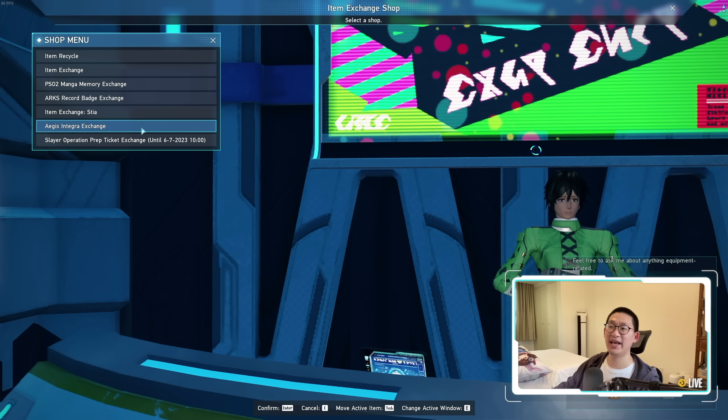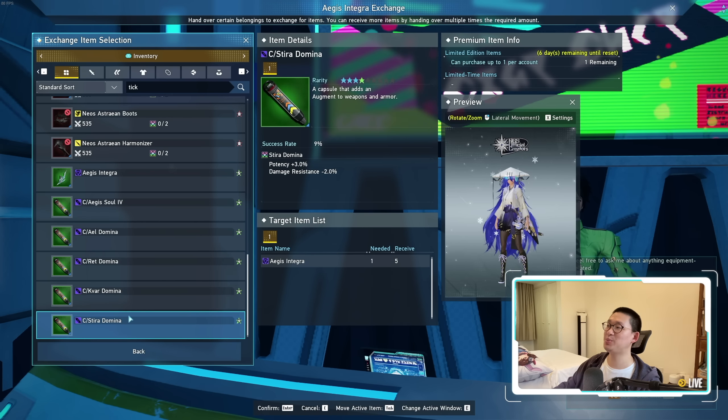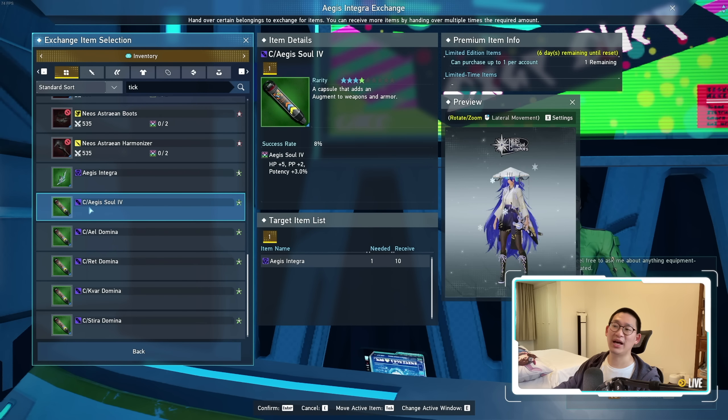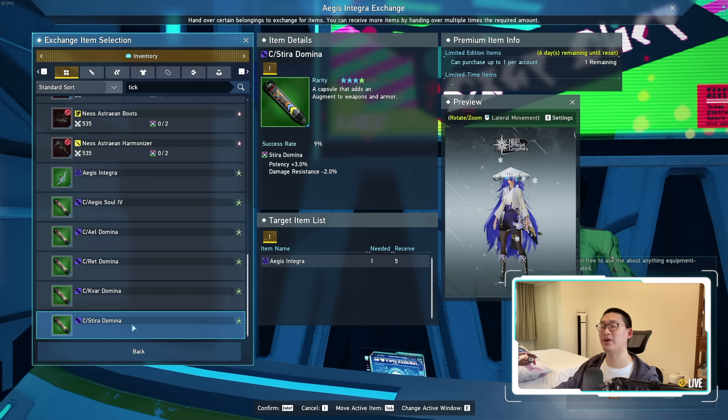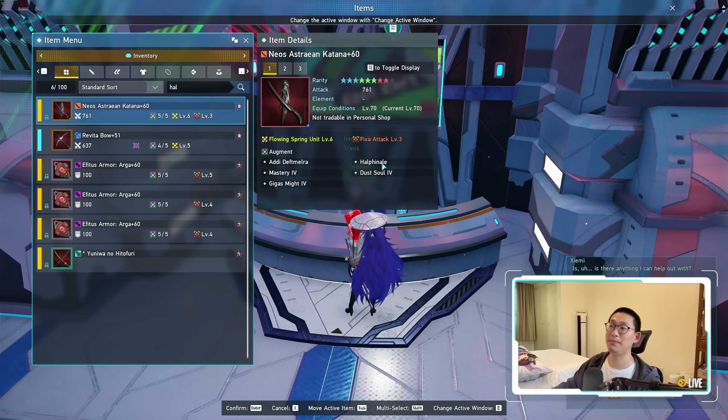The next thing I want to talk about is the Aegis Integrat Exchange. Please do not sleep on the HAL finales. You've got your Stea Dominas, your Kvarus Dominas, your Red Ale Dominas, as well as your Aegis Souls. Collect all of these so that you can create your HAL finales, because the moment 9-star rarity weapons become available, a lot of people are going to be upgrading their weapons. With 6 augment slots, that's an extra slot for a HAL finale — especially for the min-maxers.